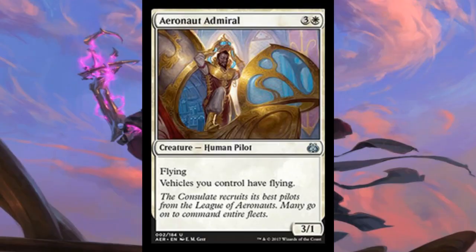Aeronaut Admiral right here: it's 4 mana — 3 and a white — for a 3/1 Human Pilot with flying, and vehicles you control have flying. Bomb in Draft, bomb in Sealed, you play this all day — the thing looks ridiculous. But constructed play? Not so sure. The two big vehicles we're really looking to play right now — Heart of Kiran and Smuggler's Copter — already have flying, and Sky Sovereign already has flying too. In some of those decks, not really sure how impactful the card will be. Sealed and Draft: yes, every day, windmill slam it. But in constructed formats, 4 mana is a little bit too much for something that only gives a couple of your vehicles an ability they didn't already have.